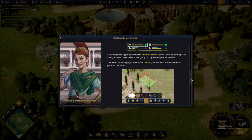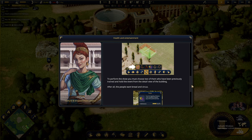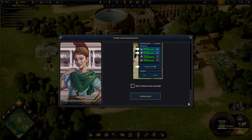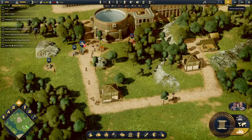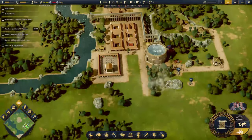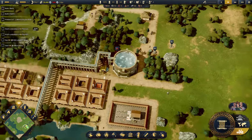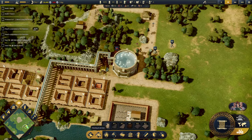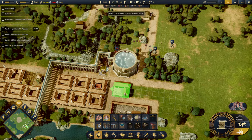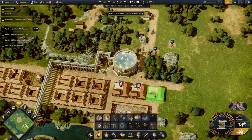Satisfying these appetites increases people's favor, so you can use it strategically after you have raised taxes and are going through a popularity crisis. In the case of the theater, you will have to train actors to perform the shows. So I'm guessing the game wants us to focus on satisfying the needs of the plebeians and the patricians. We haven't placed any homes for patricians, so maybe we can already start doing that.